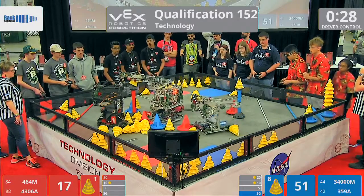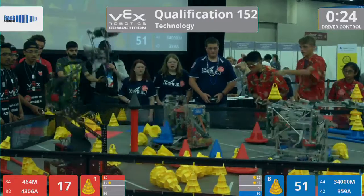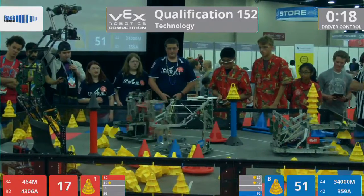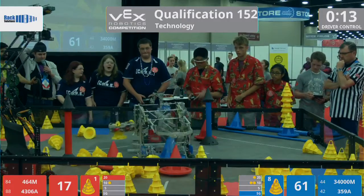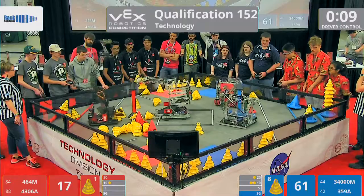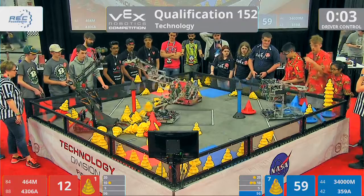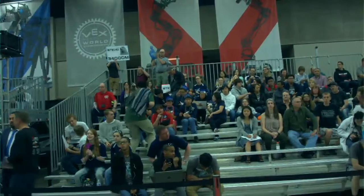Teams start to think about that end game — those last few moves. 359A acquires a mobile goal into their possession. They make their way across the field and deliver that mobile goal into the 10-point scoring area. 34000M, they're loaded down, trying to find a way to sneak across the field and deliver that mobile goal. 6, 5, 4 — they deliver that mobile goal for 10 more points for their alliance, just as time expires.